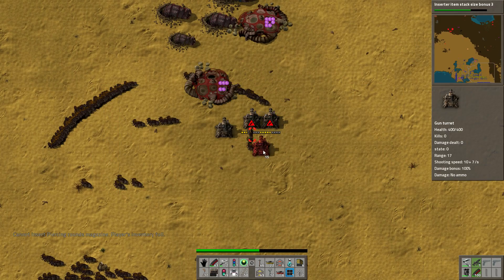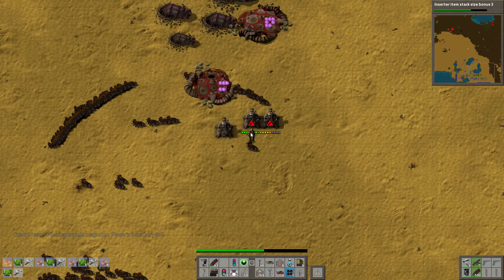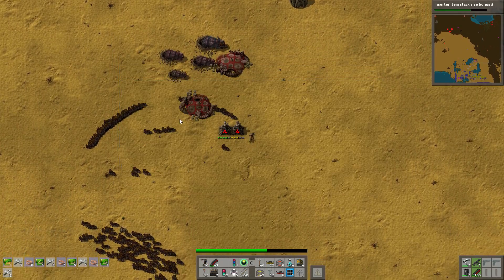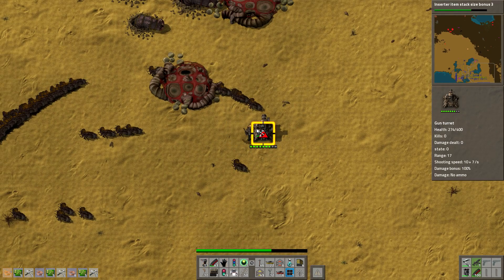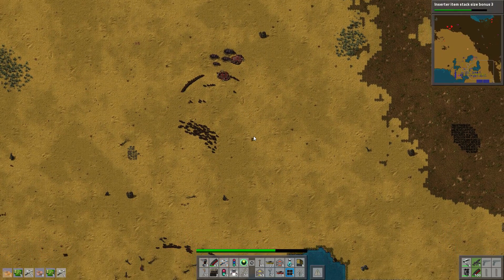I still need to repair these too. Also I have a ton of alien artifacts that I should actually start putting on the belt — as in, make them into purple science packs and put them on the belt. That was a nasty base with that big worm, really nasty.